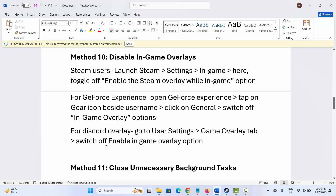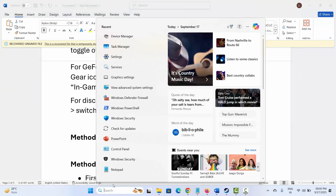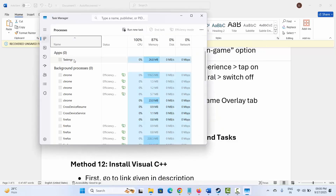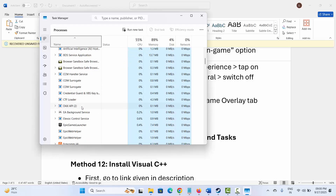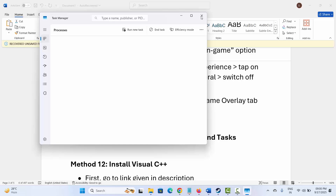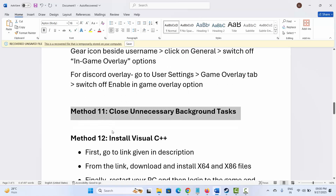After doing all this, check if you can play the game. Next is to close unnecessary background tasks. Go to Windows Search, search for Task Manager. Under the Process tab, find apps that are running in the background but are not needed. Select each one, right-click on it, and click End Task. This will close apps running in the background.